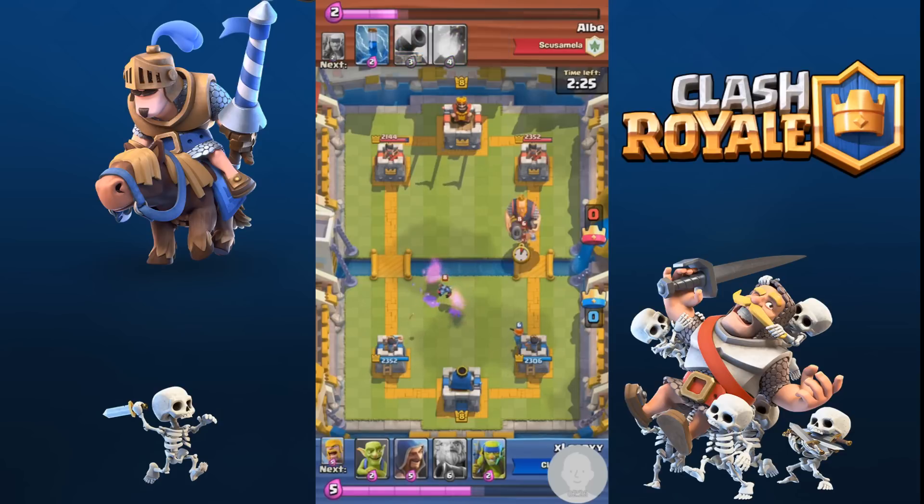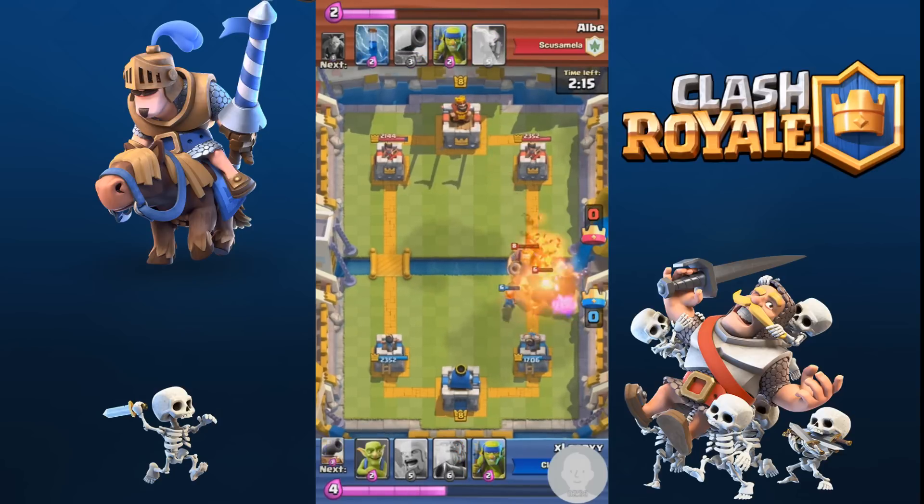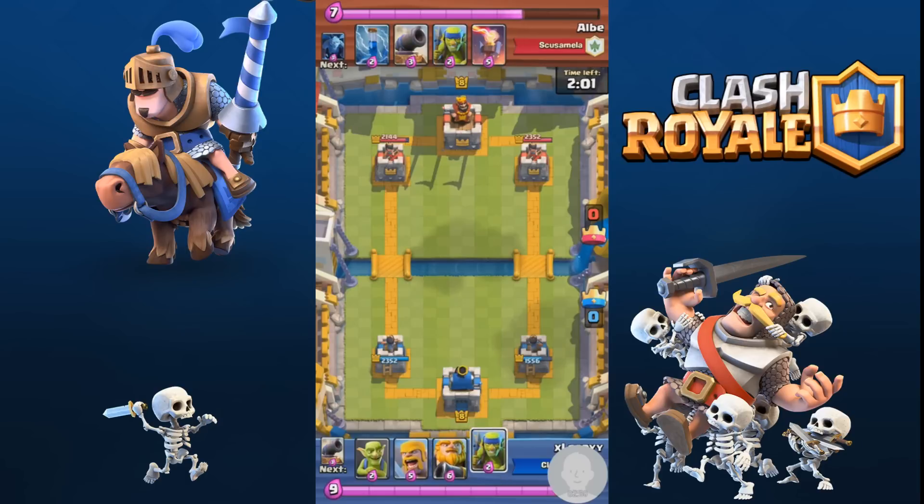I'm putting down a valkyrie. What you've got to think about is I knew his elixir count was lower than mine, so all I had to do was counter his attack and have people standing so I could then counter-attack stronger. He did play very well there, I have to admit.